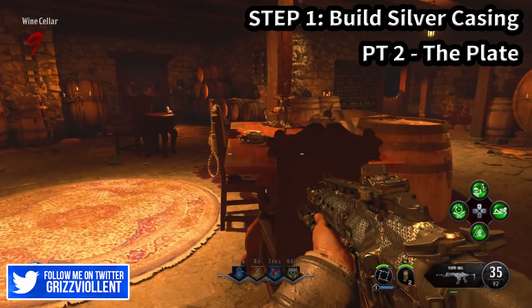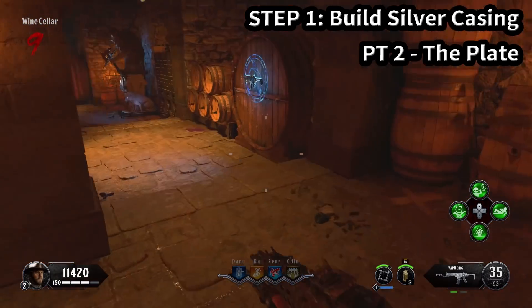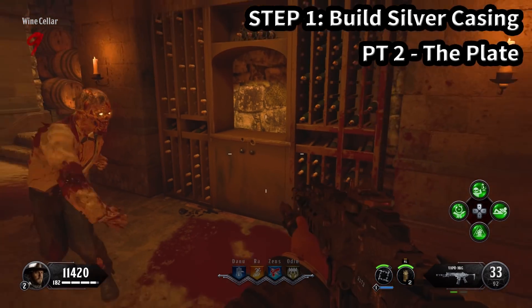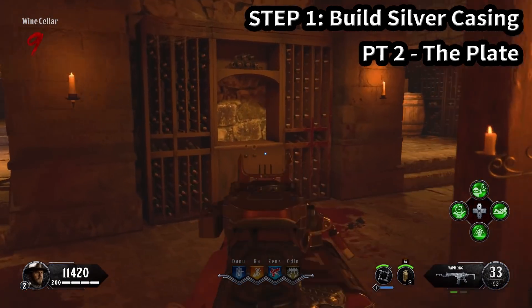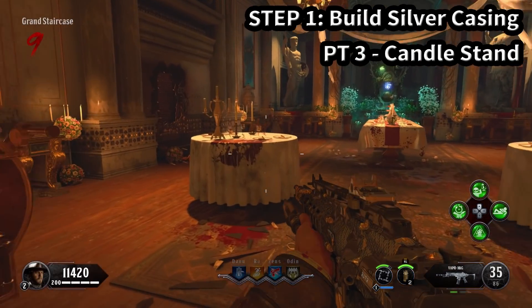The second part is called a plate but it kind of looks like a bowl. We're heading into the wine cellar where you can collect it on the wooden table — that's one of two locations. The second location is on the other side of the wall in between the shelving of the wine casing.